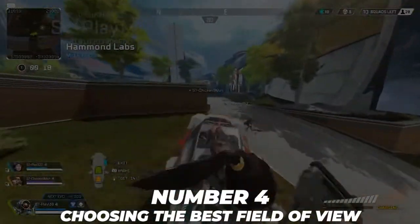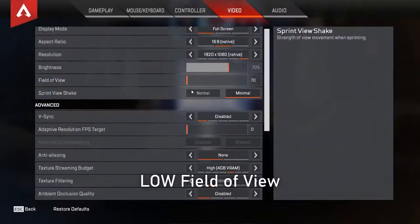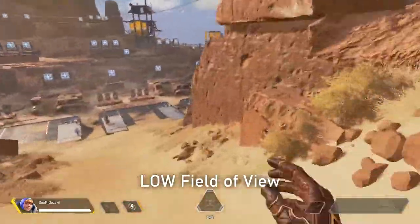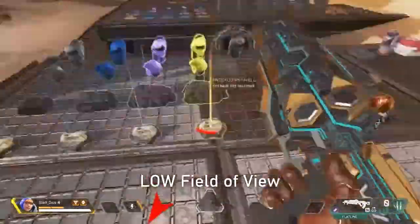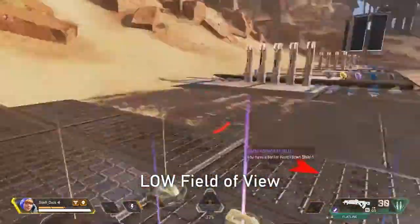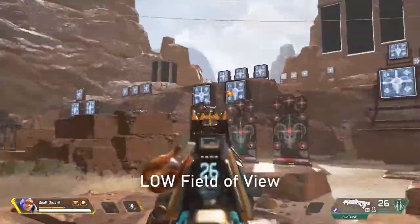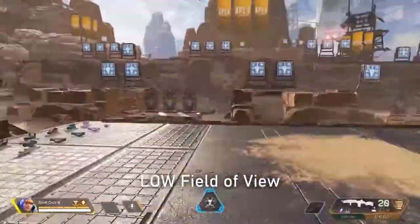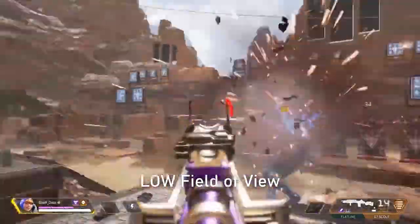Number 4: Choosing the Best Field of View. Coming to the next crucial aspect of settings, the field of view. In the graphics tab of the settings, the field of view slider enables you to expand the width of your view, ranging from 0 to 120. Based on the size of your TV or computer screen, you can adjust the field of view until you get the one that feels right for you. That said, if you're adjusting this setting for the very first time, it's best for you to turn it up to at least 90 in order to increase the amount that you can see on your screen.